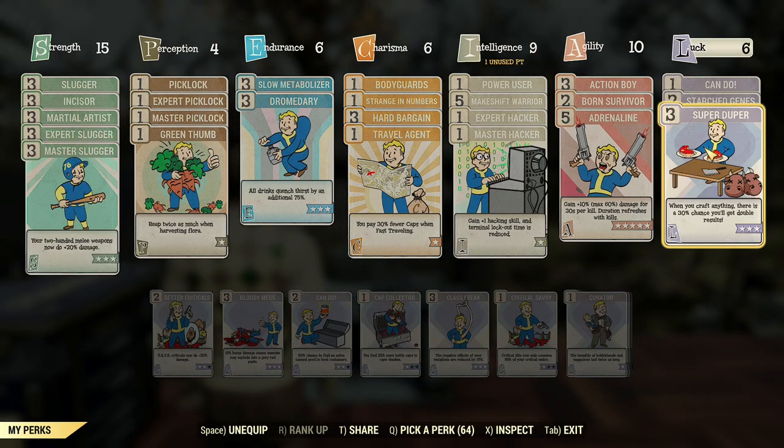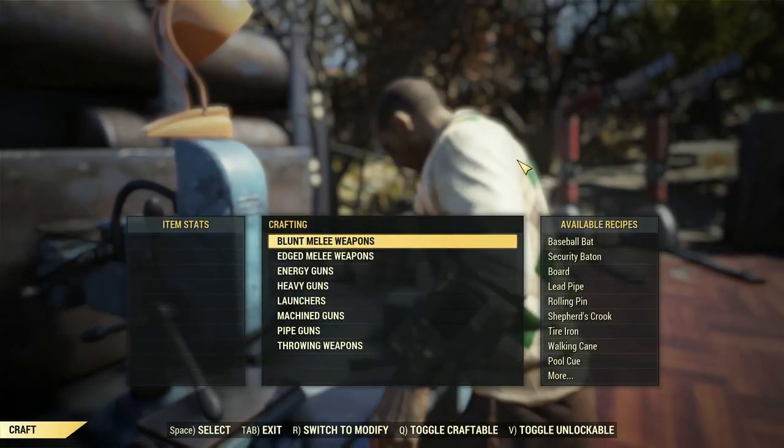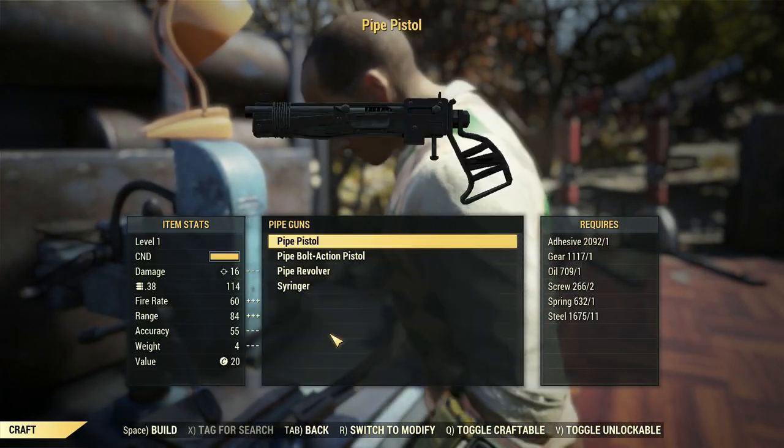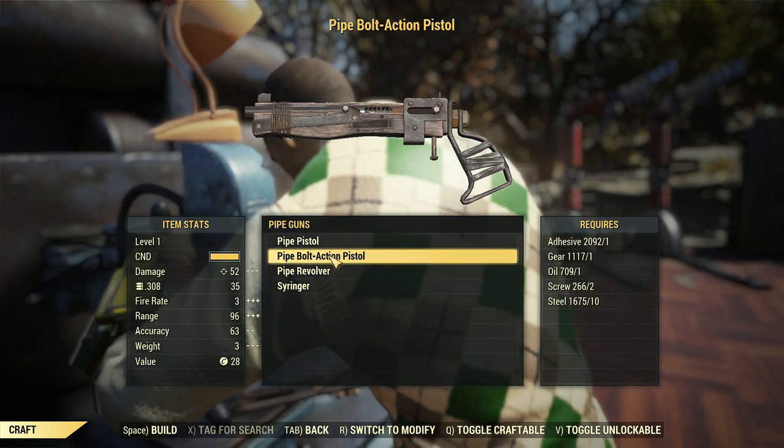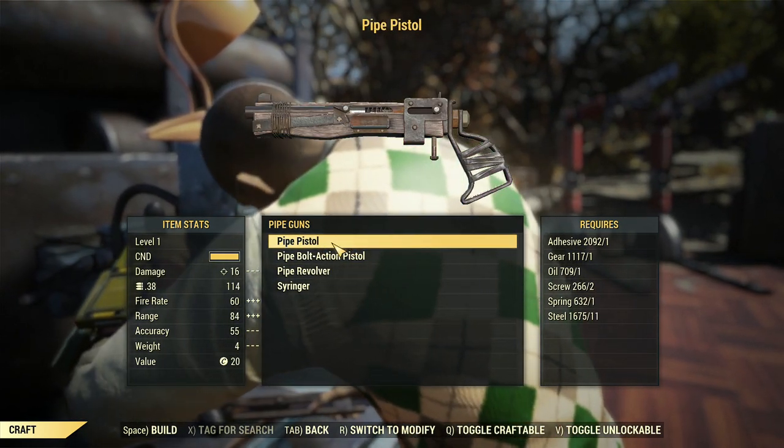The only surefire way I know of to get cork is to create pipe weapons. To get started, make sure you have the Super Duper perk equipped — this will give you a 30% chance to double your output. Ironically, it does not require any cork to make a pipe weapon, but whenever you deconstruct it, it does yield one piece of cork.